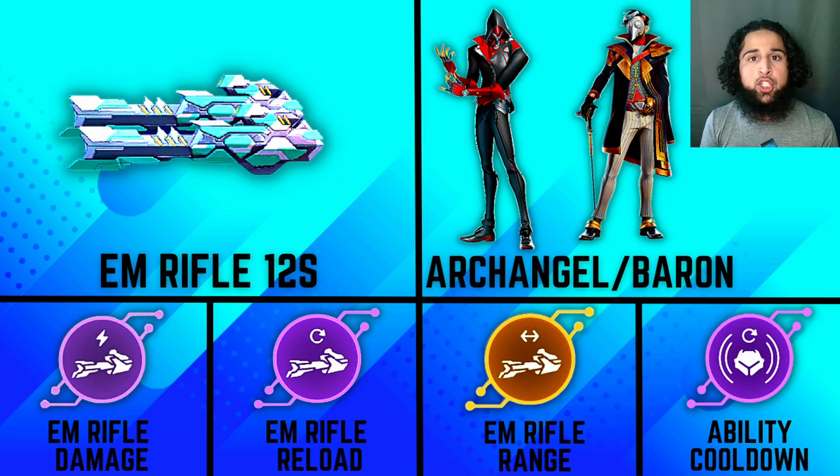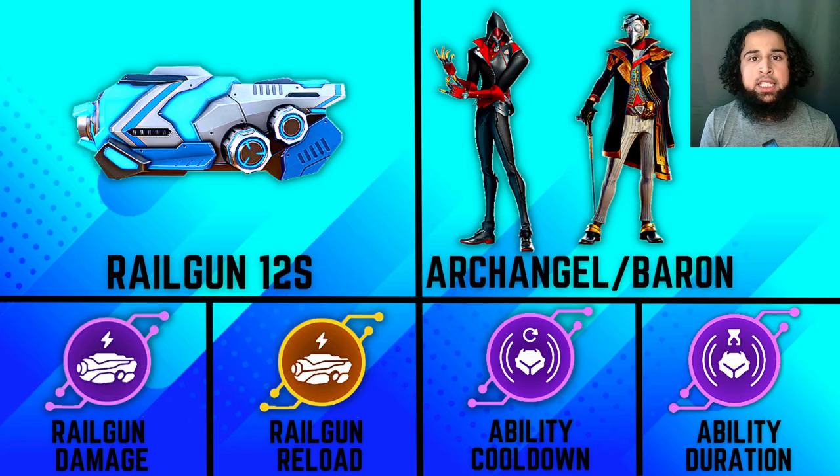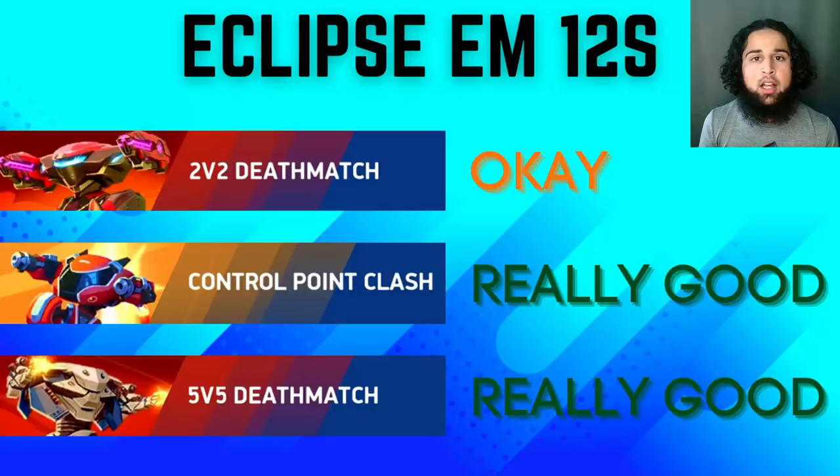The best build on Eclipse is by far the dual EM rifle 12s. Eclipse EM is one of the strongest builds in the game — it's a super strong ambush build so you can sneak up on enemies and blast them with the EMs. You could also use dual railgun 12s but the EMs are much better with better damage and reload. In 2v2s and 1v1s, Eclipse with dual missile rack 12s is a super strong build — Eclipse EMs is best for CPC and 5v5, while missile racks shine in 2v2 and 1v1.